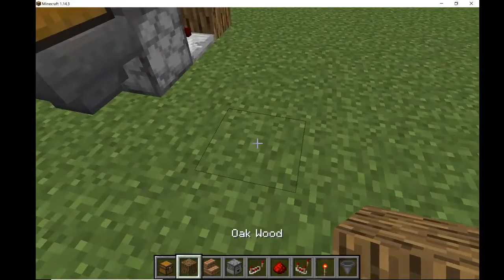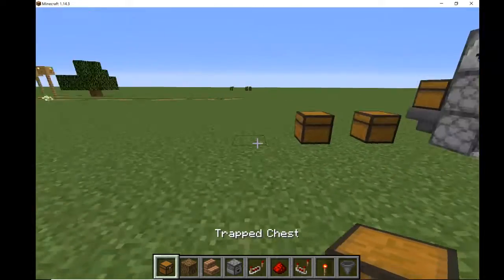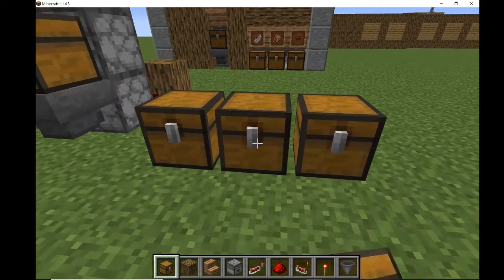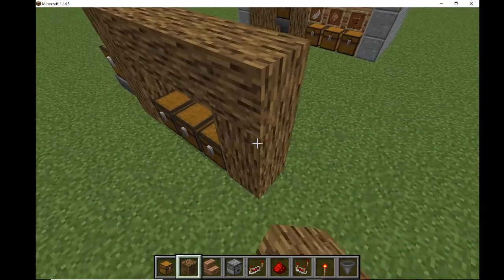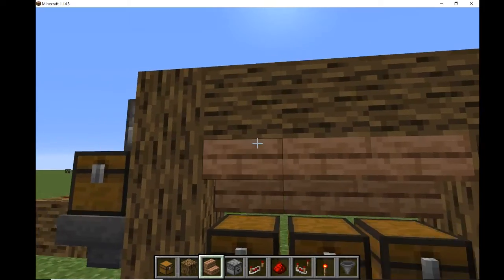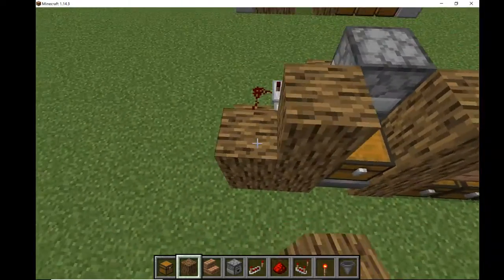Okay, so two blocks away, right here, you put one trap chest and another. I'll get this trapped chest so they look nicer. I'm going to be showing three for this example. And to make it look nicer, I'm going to be putting oak wood there. Let's just put a staircase here so you can still open it — there's a block behind it, so yeah, it still works to open.